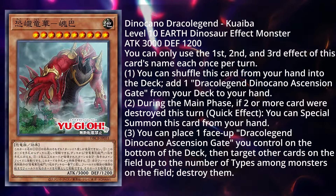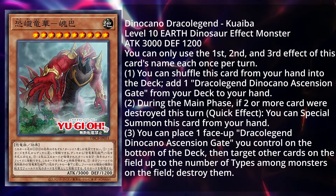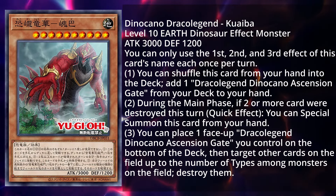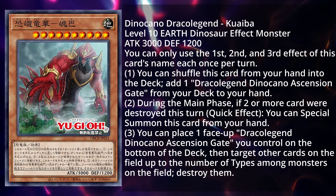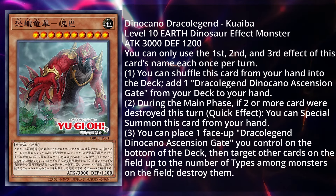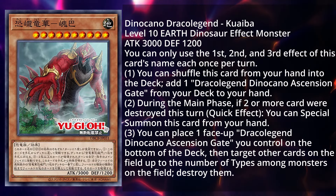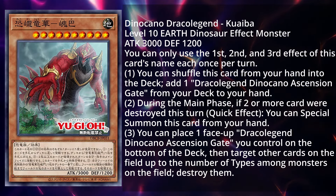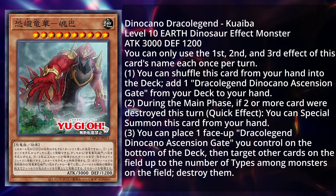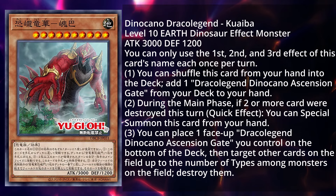First off we're looking at Dino Kano, the Draco Legend Kuwaiba. It is a level 10 Earth Dinosaur effect monster with 3000 attack and 1200 defense. Each of its three effects can only be used once per turn. You can shuffle this card from your hand into the deck to add one Draco Legend Dino Kano Ascension Gate from your deck to your hand. During the main phase, if two or more cards were destroyed this turn, quick effect, you can special summon this card from your hand. You can place one Draco Legend Dino Kano Ascension Gate you control on the bottom of the deck, then target other cards on the field up to the number of types of monsters on the field and destroy them. You can run this in dinosaur decks, and getting out the continuous spell is very nice, being able to place it back to destroy cards on the field.